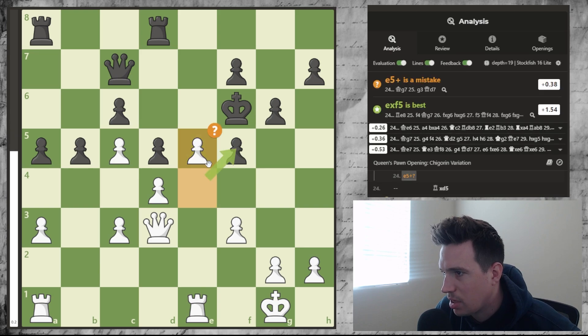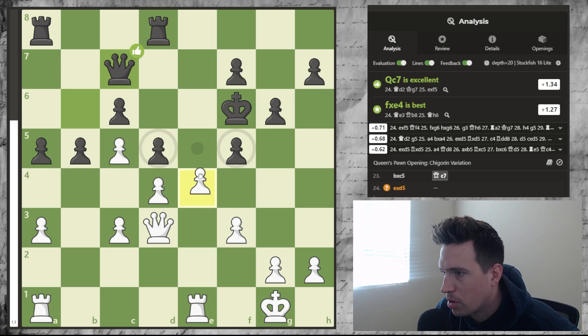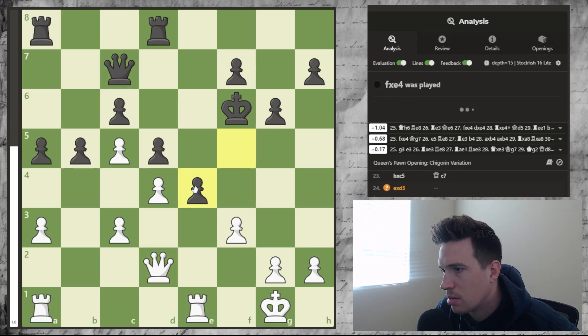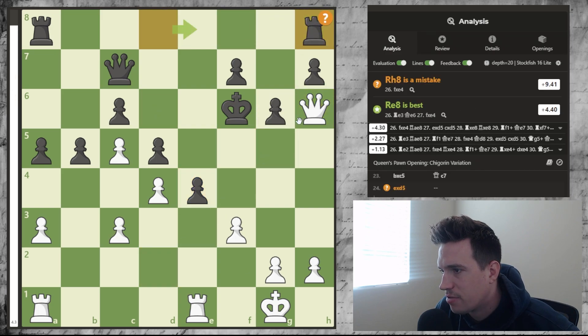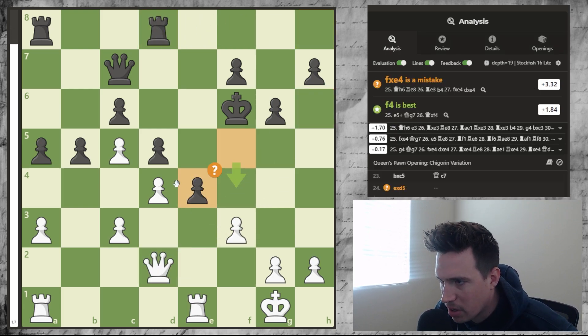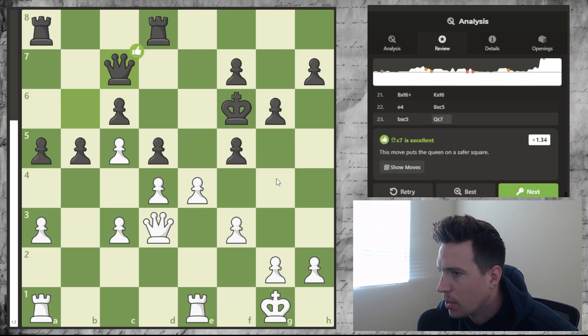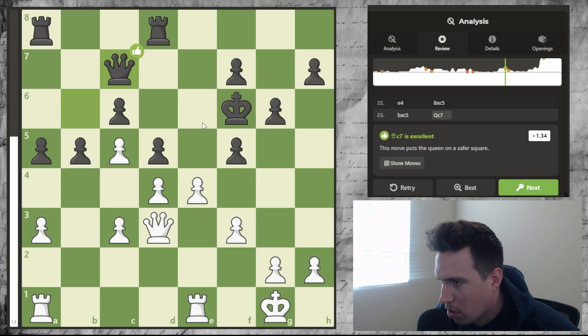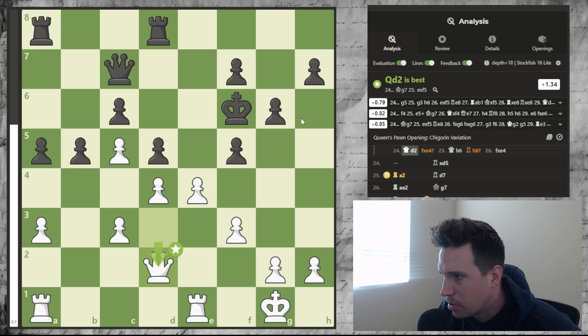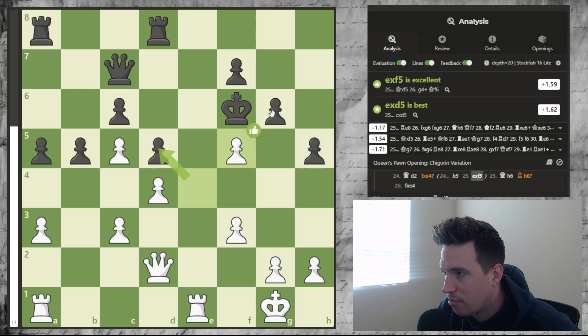It wants us to take this pawn. What is our best here — f-takes-e4? We should have pulled the queen back actually. Then if they take we have h6, and if they go rook here and we have f-takes-e4, we're just coming for this king. This is an interesting idea — sort of ignoring all the tension in the middle and going for this weak pawn on the side, then taking that pawn would allow our rooks to get in.